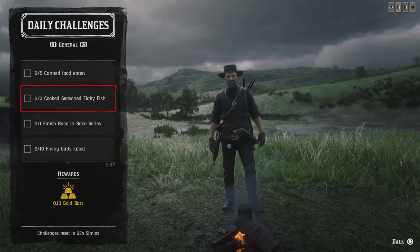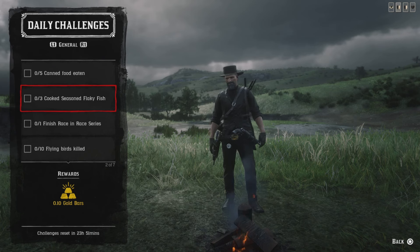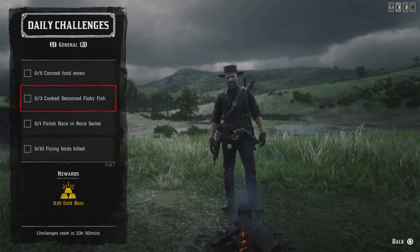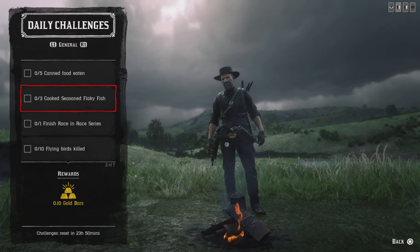Three cooked season flaky fish. You got to get the flaky fish first — you get that from redfin pickerel, chain pickerel, perch, rock bass, smallmouth bass, or largemouth bass. Get some campfire time at a regular campfire and go ahead and cook three; that challenge will be complete.